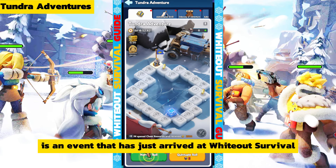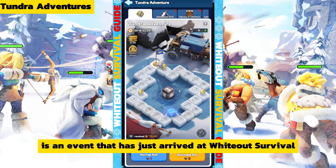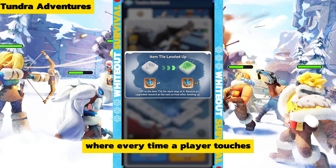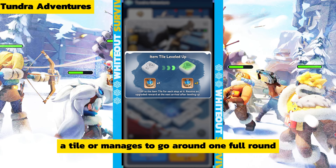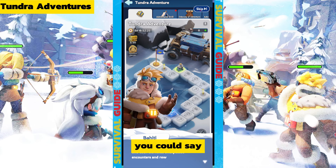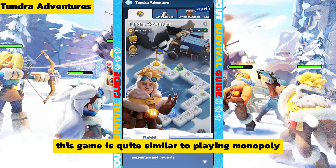Tundra Adventure is an event that has just arrived in Whiteout Survival where the main gameplay involves dice. Every time a player touches a tile or manages to go around one full round, the player will get rewards. You could say this game is quite similar to playing Monopoly.